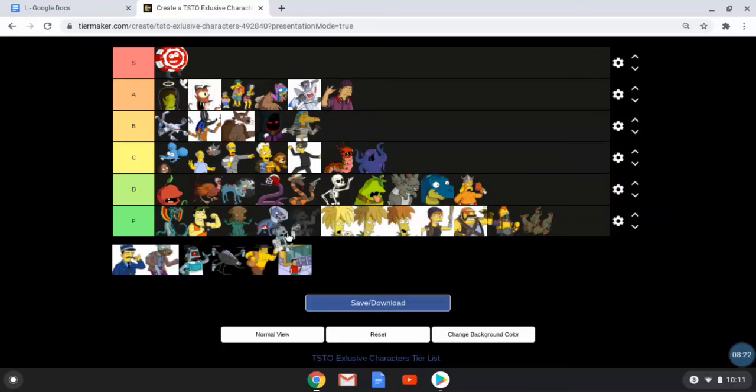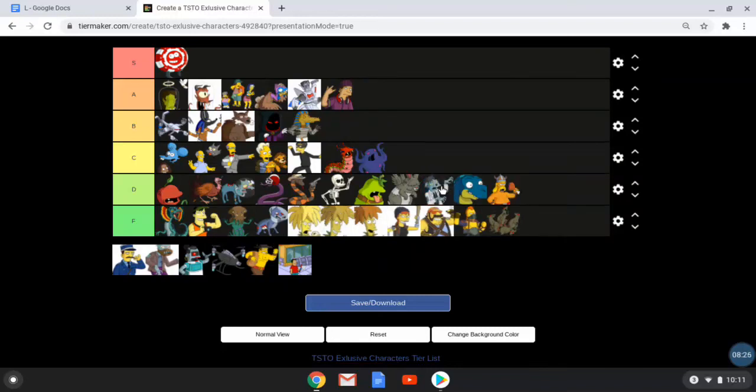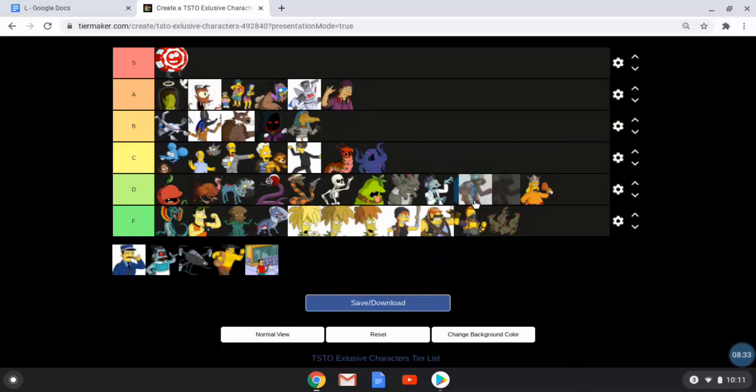Disco Zombie and Regular Zombie are pretty much the same thing. The Disco Zombie is a better looking version — he does a dance when you tap him, while this guy's head blows up. But who really wants zombies walking around their town? They're kind of ugly.